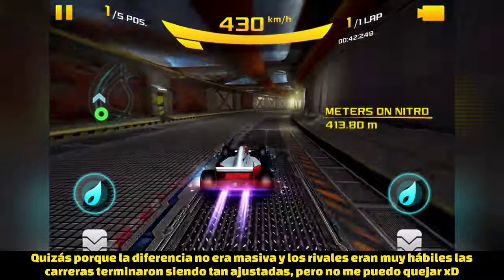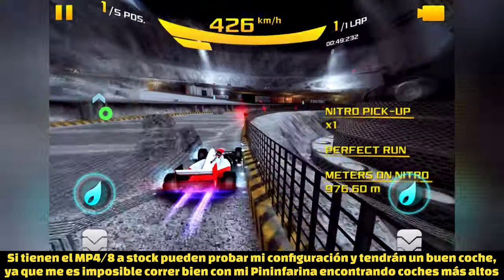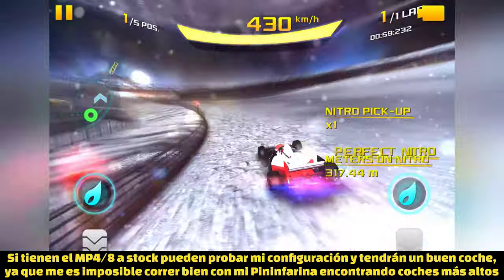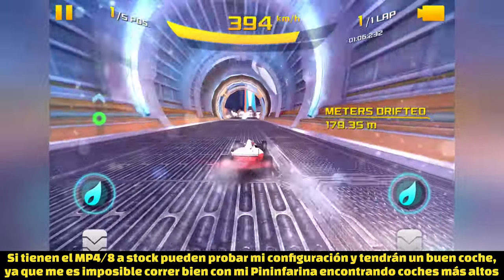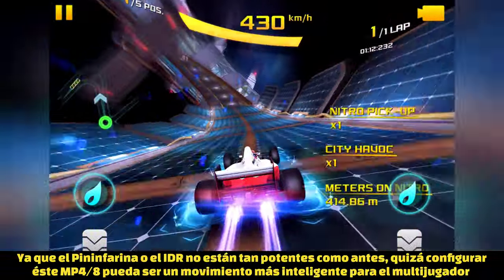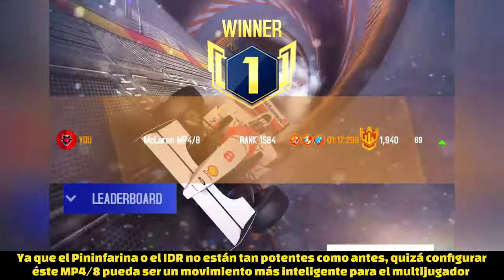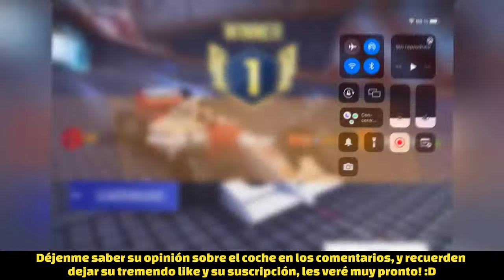That's why I guess the races were so close, and the rivals were of course really skilled. If you have this car at stock, you can try the multiplayer configuration I showed at the beginning of this video and let me know if it actually works. Nowadays I have no chance to test my Pininfarina H2 Speed because I keep finding higher cars like the Formula Egen or the Porsche 911 GT3 RS, so using a Pininfarina or Volkswagen EDR right now is not the most worthwhile option. If you have this car, you may have a really good multiplayer car if you configure it. I really hope you enjoyed this video — let me know your thoughts in the comments, drop a like, and remember to subscribe!